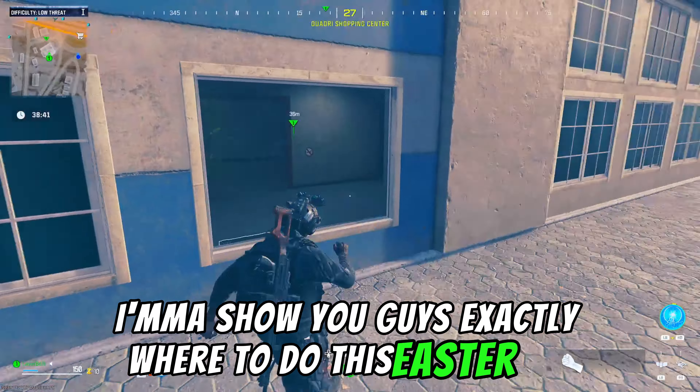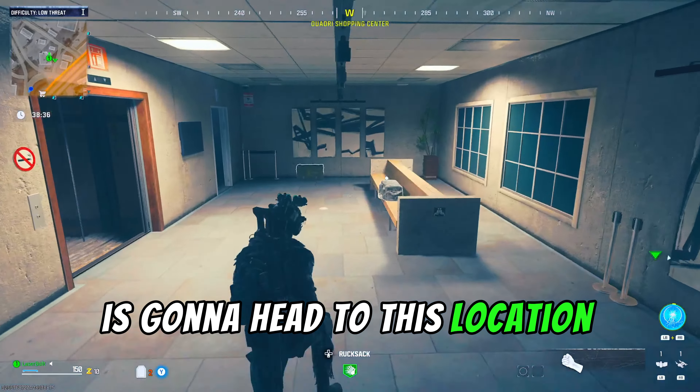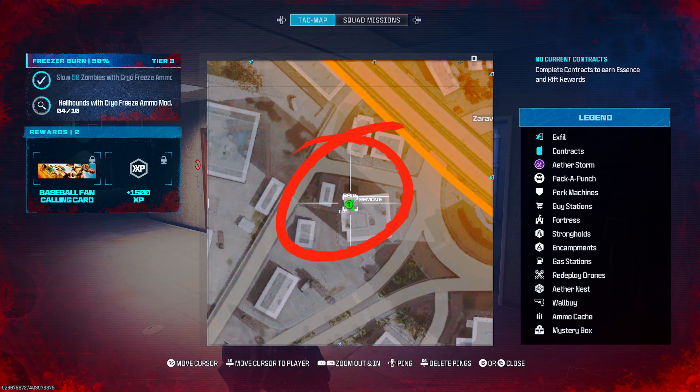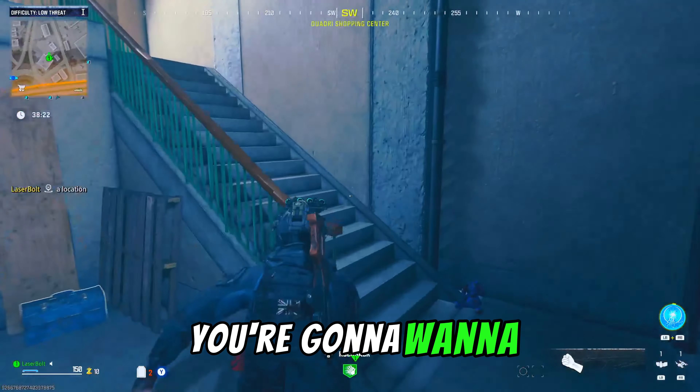Today I'm going to show you guys exactly where to do this easter egg and how to get the Stamin-Up perk. You're going to head to this location right here, which is on the outskirts of the orange area and within the white area. You're going to be heading to this building marked on the map.